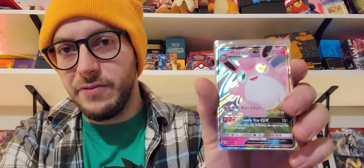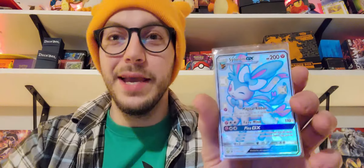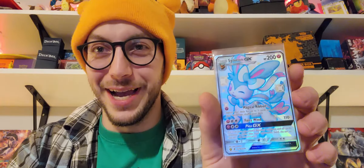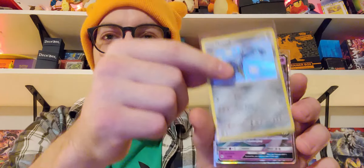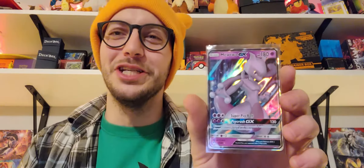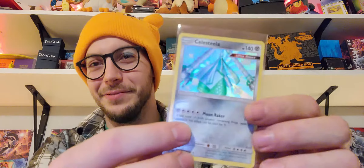Thank you for joining us. Let's take a look at some of the hits we got tonight. To start things off, we got the Wigglytuff GX. Then we got the Sylveon GX Full Art Shiny — that was a good pull. Then we got our Matang Shiny. And we got our Mewtwo GX. You can't really complain when you start getting Full Art Shinies and Mewtwo GXs and all that.